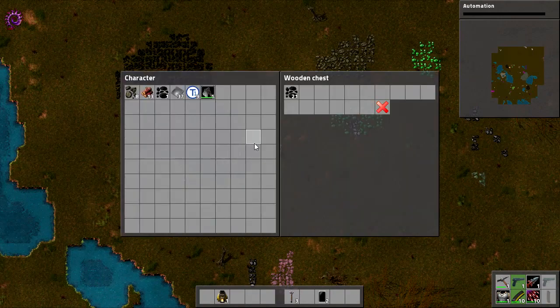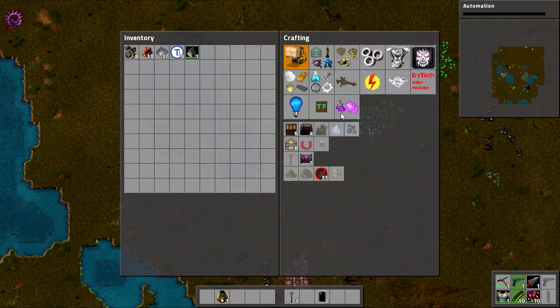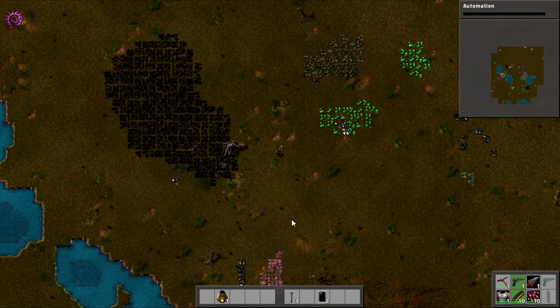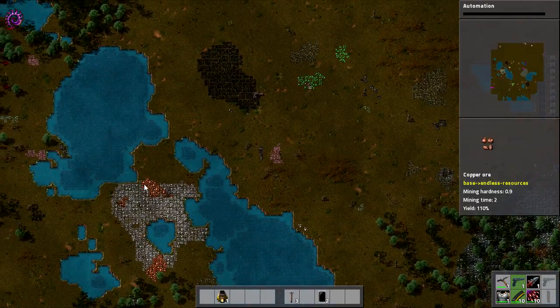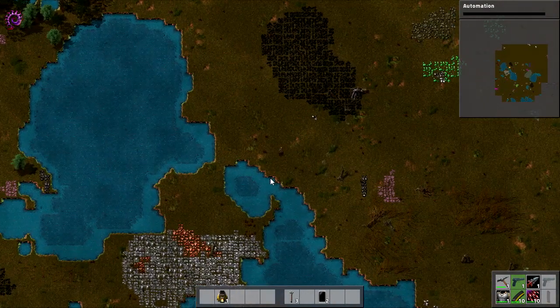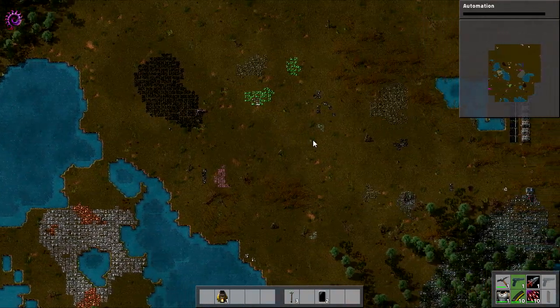So obviously, we are going to want to set up the manufacturing of red science packs as soon as we can. We do need copper plates for that. And copper — it looks like there's copper over there. However, I'm not sure we can get a belt through there, but I have something to show you that is very, very interesting.